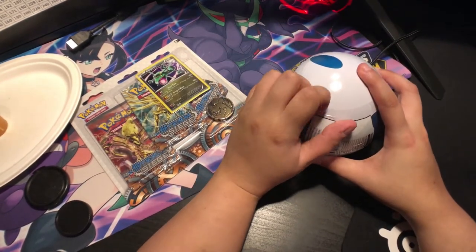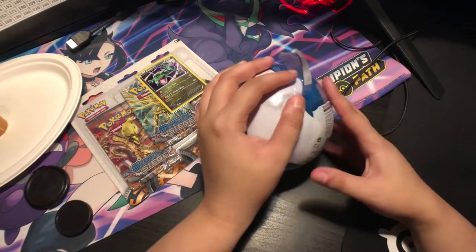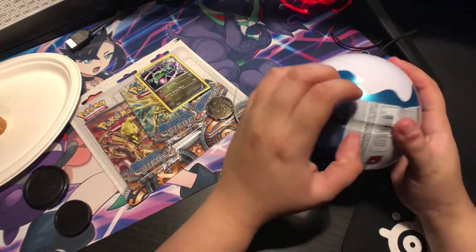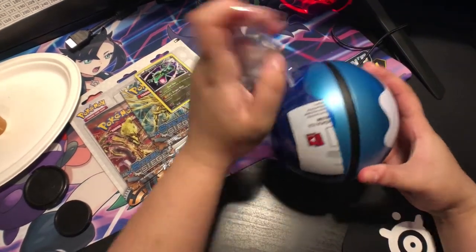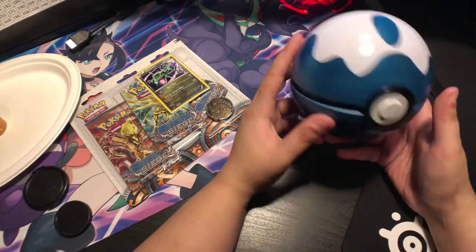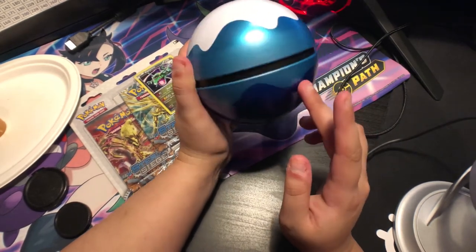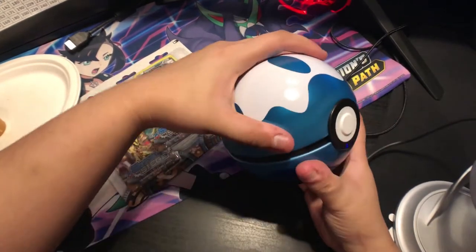Let's crack this one open specifically because I really want the Dive Ball design. I hope they come out with a Master Ball — I don't know if they have one, I haven't seen one. I don't remember what booster packs are in this, hopefully it's something good. I really like the design on the Dive Ball — you get this really cool blue, almost cobalt color, with an aqua finish that slightly gets lighter, and then the water foil effect on the top.